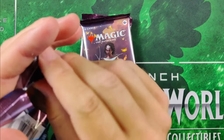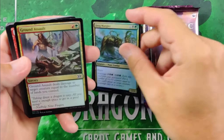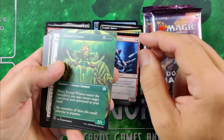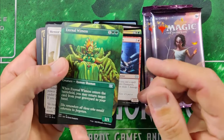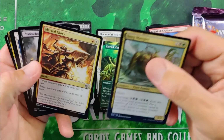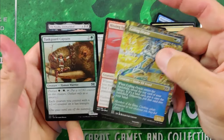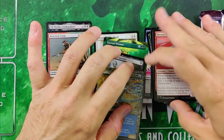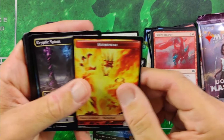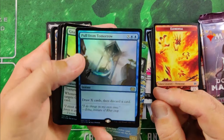I pulled three packs for our patron Tiago. Starting with pack one — kind of a so-so start. We got Ob Nixilis Unshackled and Bortusk Leige. Eternal Witness is nice though, holding some value — probably the best uncommon in the pack. Mentor the Meek is very nice as an uncommon as well. Shadowborn Apostle — that's worth a couple bucks. And a Coiling Oracle. Not really holding any value right now, but it might rebound up to maybe a dollar. You can get it for about a quarter to 50 cents right now, but I think it'll come back up.